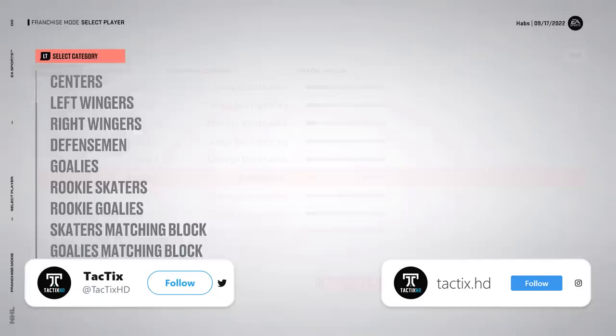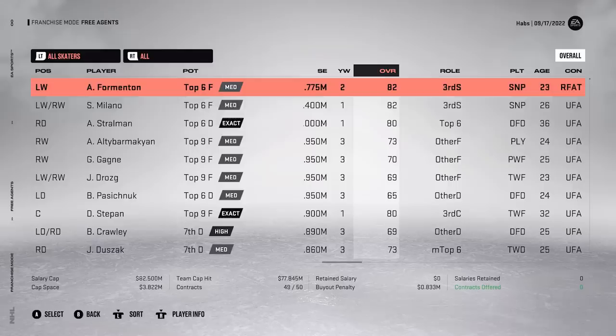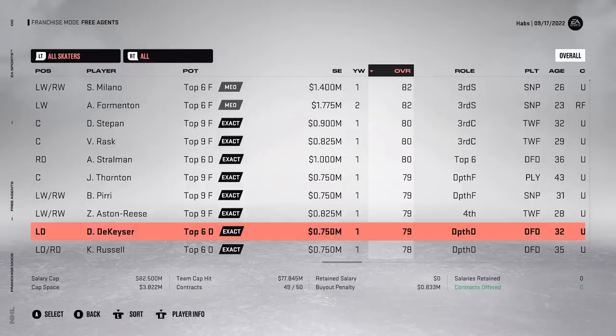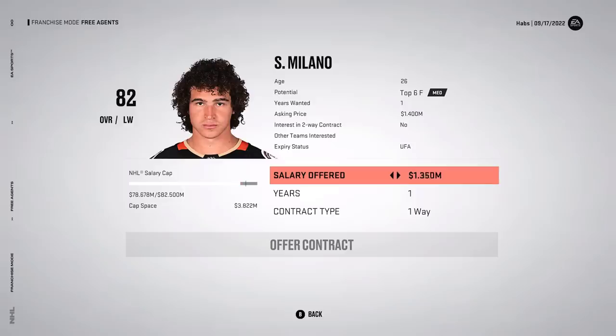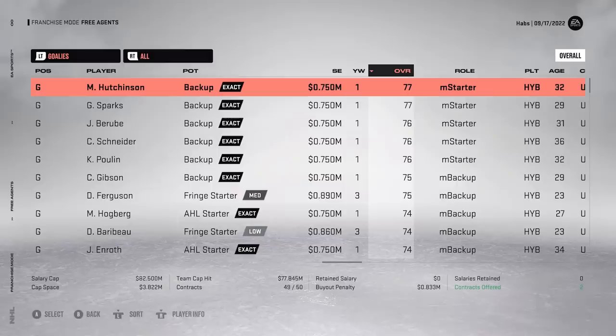Looking around the league to see what trades we can make, and also checking free agency to see if anyone's good enough to sign. Sonny Milano would be the top player available. Anton Stralman - our defense is so bad that signing him actually wouldn't be terrible. We could potentially trade him away at the deadline. There's also Rask. I wouldn't mind trying to get Stralman on a one year, one million dollar deal - could flip him for a fourth at the deadline. For Milano at 82 overall, we'll try 1.5 million for one year.